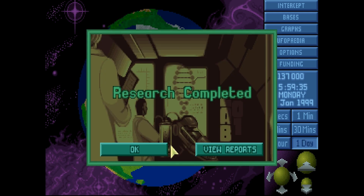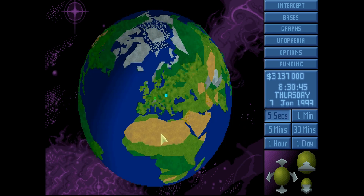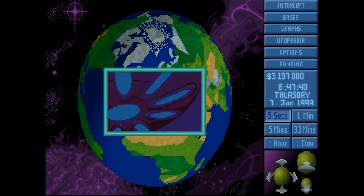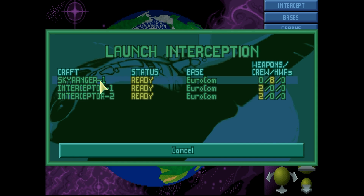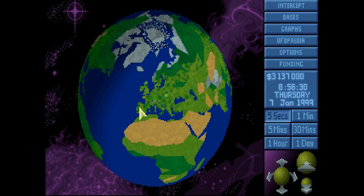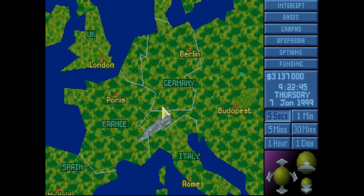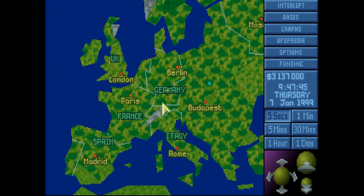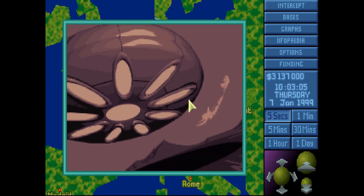So now let's wait. Research completed - okay. Here we go, it's a UFO! When you see a UFO you can either click on it and get some information, or you can click on your base, or you can click the Intercept button. Either way you'll want to shoot it down with an Interceptor. I got lucky though and it's landed, so we're going to send a Sky Ranger directly to it. It'll take off and fly. Looks like it's on the border between Germany and France - aliens trying to start World War III. XCOM is on the case. We're ready to land. Begin mission.